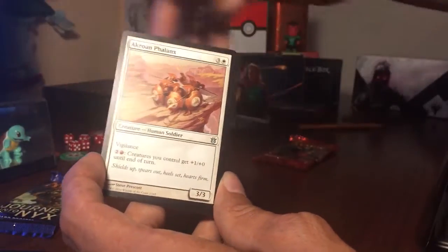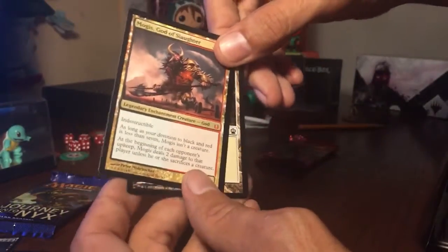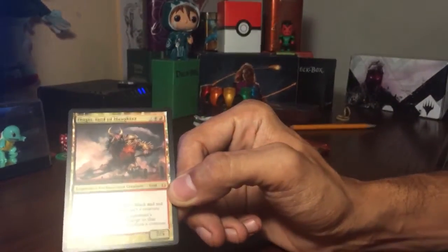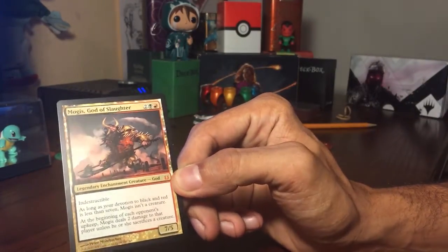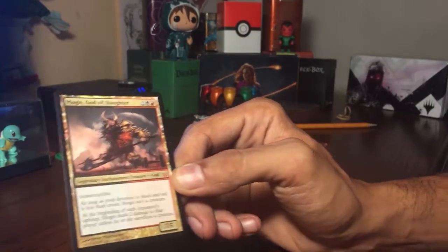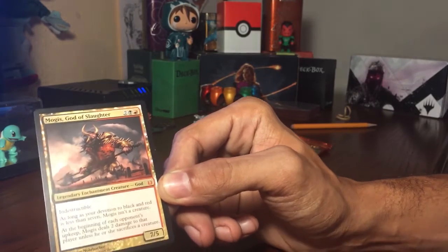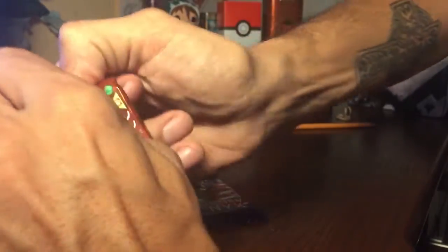Alara is personally just one of my favorites. Can we get a god? Oh — it's not the best one, but I had a minotaur deck with him. He's indestructible — that's one thing about the god cards that I really like. As long as your devotion to black and red is less than seven, this card isn't a creature. At the beginning of each opponent's upkeep, this guy deals two damage to that player unless they sacrifice a creature.